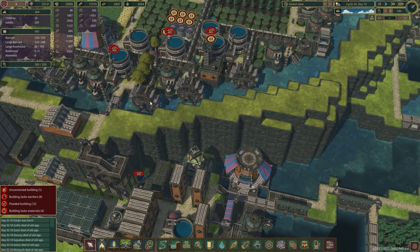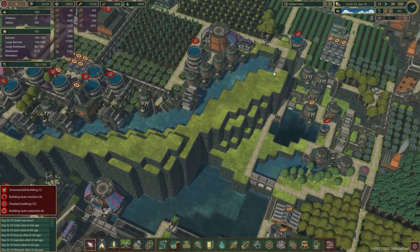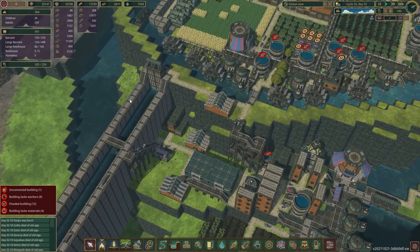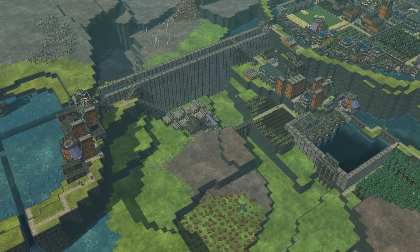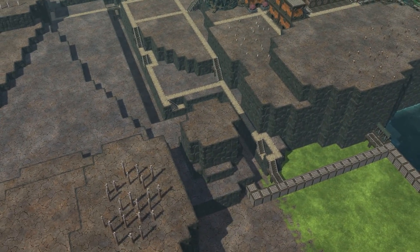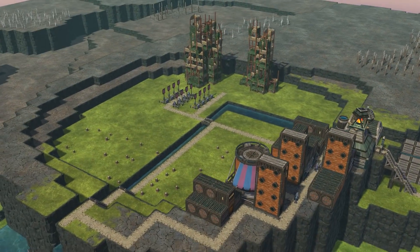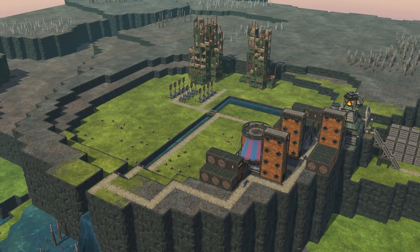I guess the only problem is so long as we have these gates fully open, not a lot of water — if any — is flowing over this way. So we'll have to strike some kind of equilibrium between the water flowing in this direction and that direction. But that's a problem for later. For the most part, I would say this has been a tremendous success. Lake Sippy didn't end up exploding. We have a backup runoff river at the ready. And now that we have this super massive aqueduct, we can make another mega district in this pit — which we'll do next time. I hope you guys enjoyed, and thank you for watching. Bye-bye.